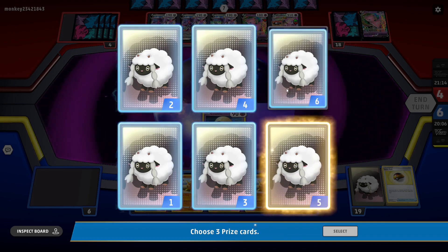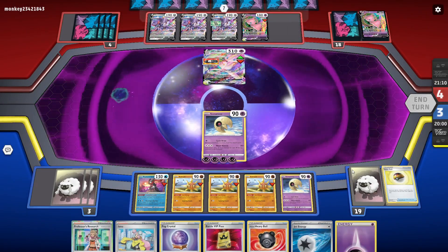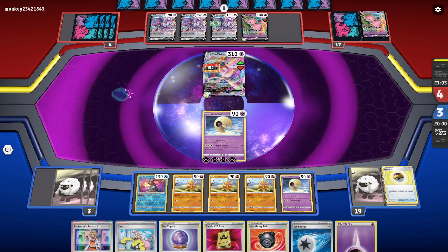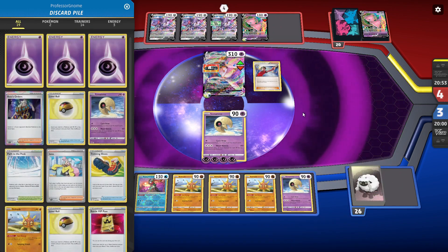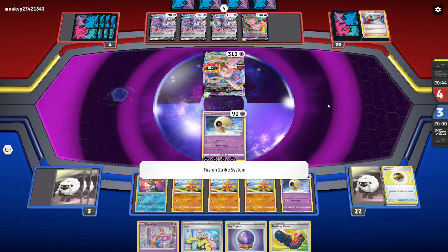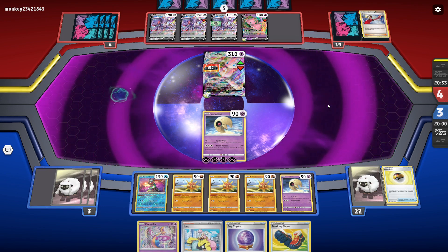What I could have done as an alternate play is actually discarded the Jet Energy instead, but it really doesn't make too much of a difference. I do want the energies in the discard pile. My plan here is that I really need to find — what I wanted to do kind of involved the hand I had, which was a little unfortunate. I wanted to be able to discard it on this turn, manually attach the psychic energy and all that, but it didn't really work out. But it's fine — we two-hit KO'd the Mew VMAX anyway. Counter Catcher's still in our deck, so we'll be fine.